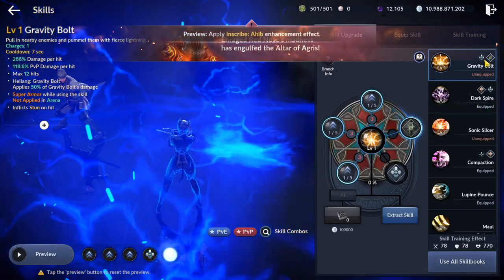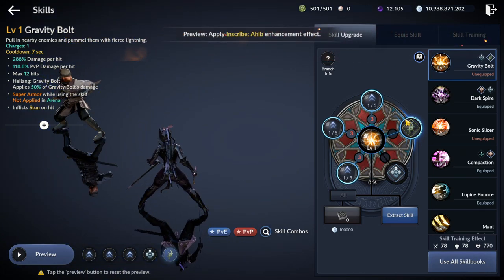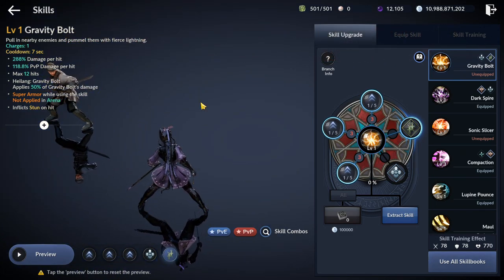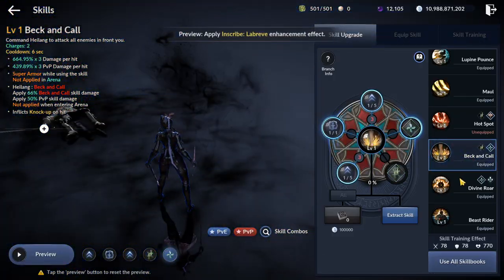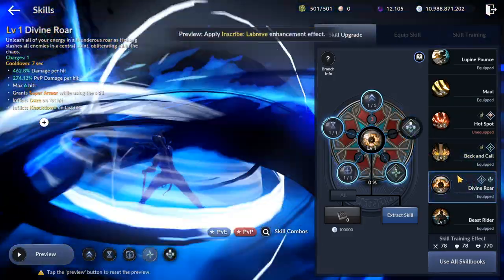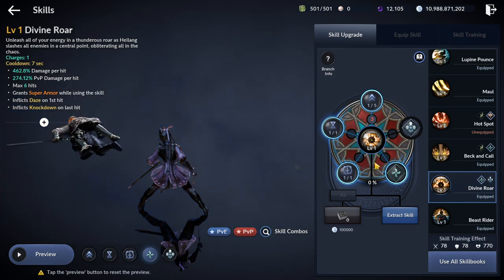Reaching the last class of the Classes Balances Recap: Lupa received a buff, along with a few PvE damage changes that aren't even worth mentioning since they don't affect PvP at all. And that was it for the last Classes Balances Recap video series. In the next video I will spotlight the long-awaited top lists, so you can finally decide whether or not to use your class change free-scrolls. Thanks for watching, don't forget to leave a like, comment and subscribe. That was Smitty, have a nice day!